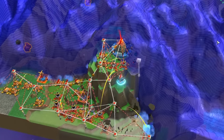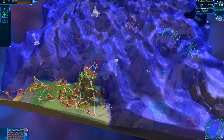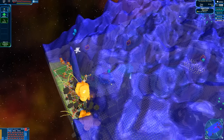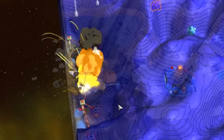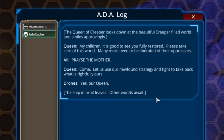This is what it looks like when worlds collide. Good to be the creeper queen for once, though. I have 186 eggs apparently out on the map somewhere. Just destroy it — I'm surprised that thing's still alive. Can I surround it with rocks? Reclaiming the world — look at that. The last vestiges of life extinguished. I don't think she would smile, but hey — my children, it is good to see you fully restored. Please take care of this world. Put in lots of hot tubs and burger joints. Many more need to be liberated of the oppressors. Praise the mother.